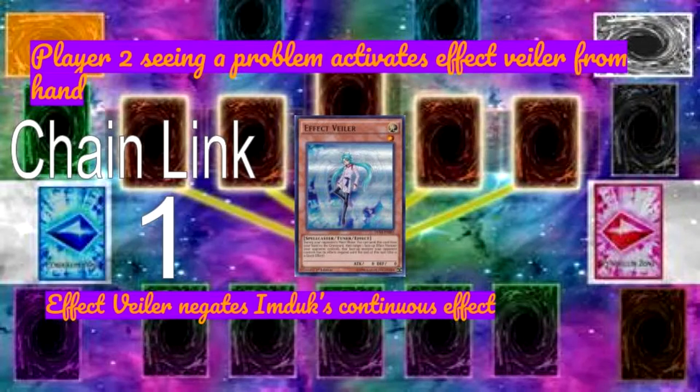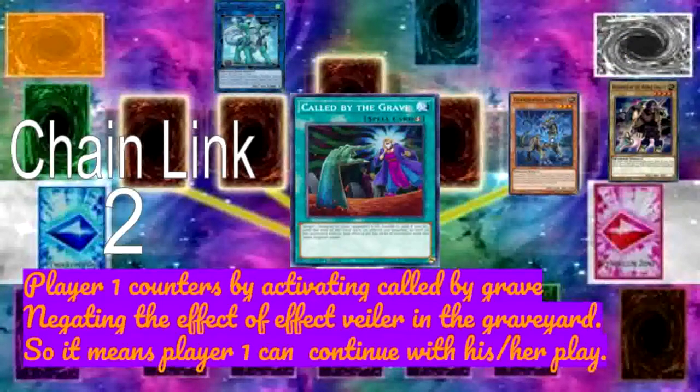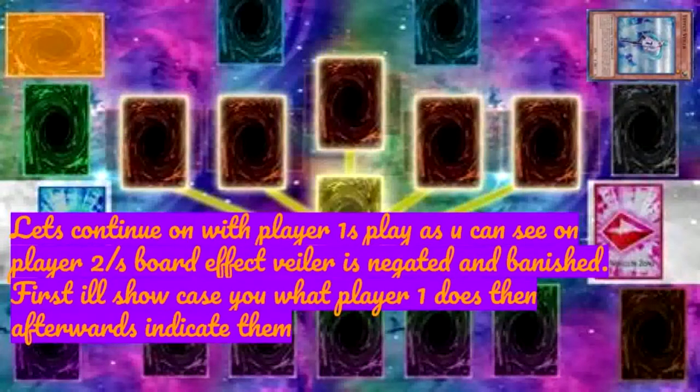Player two, seeing a problem, activates Effect Veiler from hand at chain link one. Effect Veiler negates Imduk's continuous effect. At chain link two, player one counters by activating Called by the Grave, negating the effect of Effect Veiler in the graveyard, so player one can continue with their play.